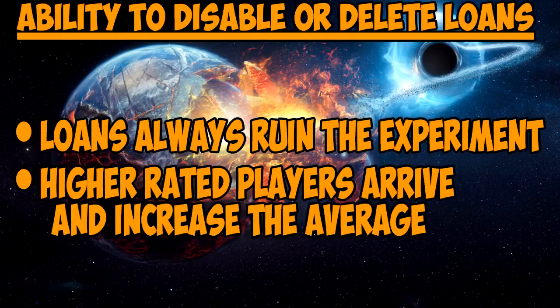Number seven — last but not least — is the ability to disable the loans feature. Sometimes I just want to get rid of loan players; they come into the club and ruin it, they crash the party. It'd be great if somewhere I could disable that, or stop them coming in, or recall them and get rid of them — just something to remove loan players so it'd help me make more realistic videos.